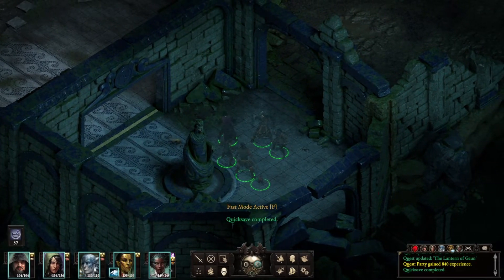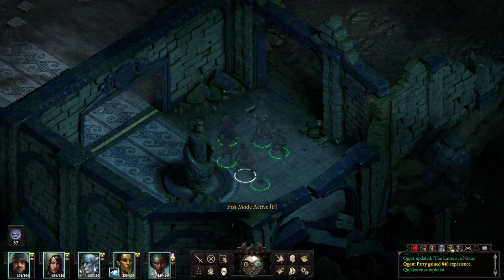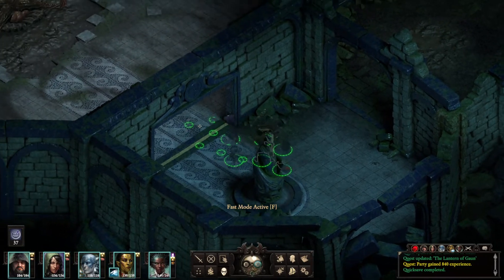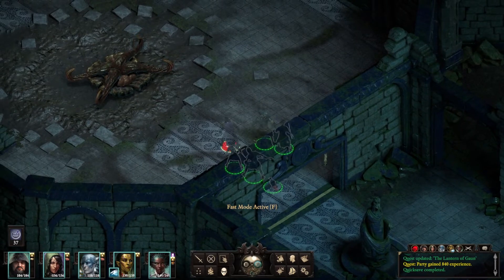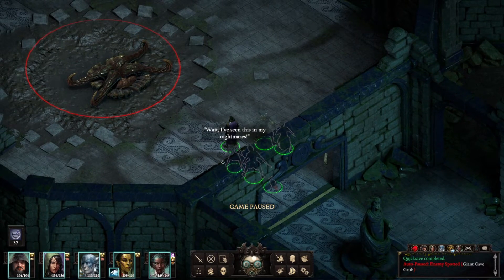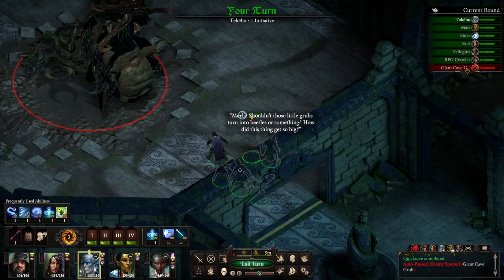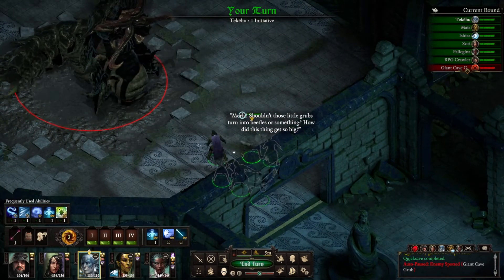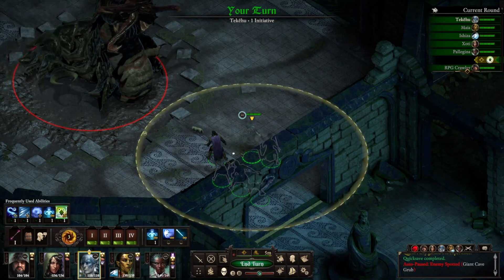But first, we've got this Eldritch Horror to deal with. So what did we got? We have removed all of the damage, so let's try this again, shall we? I've seen this in my nightmares. Shouldn't those little grubs turn into beetles or something? How did this thing get so big? So what we got is we're gonna start with a blight again.